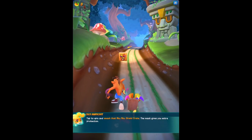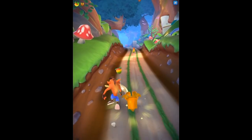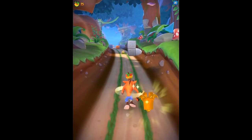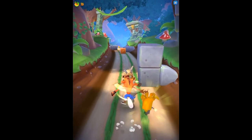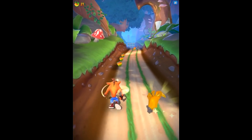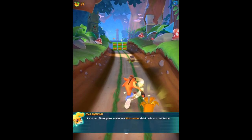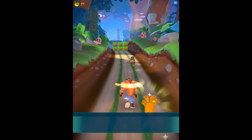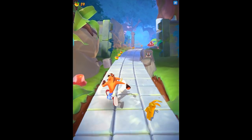Tap the spin and smash that Aku Aku shield crate - the mask gives you extra protection. We'll learn about that from the last level. It looks like a lot of the enemies are totally brand new characters. Now go find that Nitro Crab and bash it back to its own dimension. Scorporilla is new - she seems pretty cool. Buzzsaw turtles are dangerous - luckily we can spin or slide onto them. Let's spin into this one - that knocked out a crate for us too.